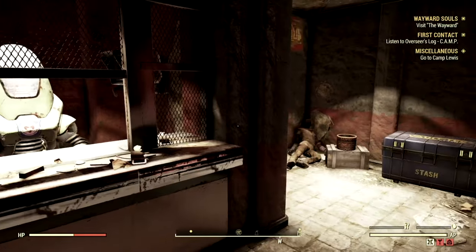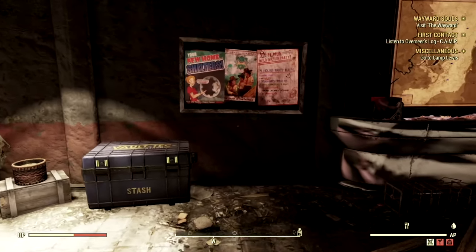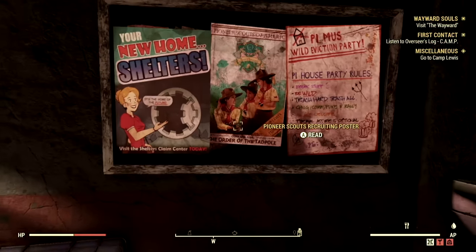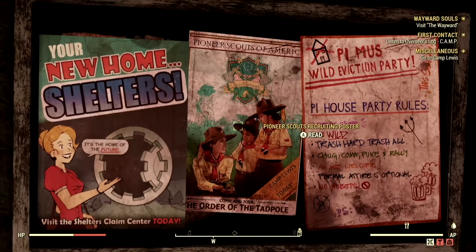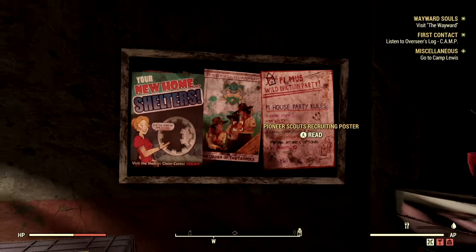Now, to get the large backpack, it's going to be a little bit more difficult. What you're going to want to do is make your way to any train station. Once you've made your way to the train station, come over here to the posters and you're going to find the Pioneer Scouts Recruiting Poster. Once you find this poster, you want to click on it and read it. It's going to give you a miscellaneous quest to go to Camp Lewis — Visit Camp Lewis Endless Today. So what you're going to do now is head over to Camp Lewis.